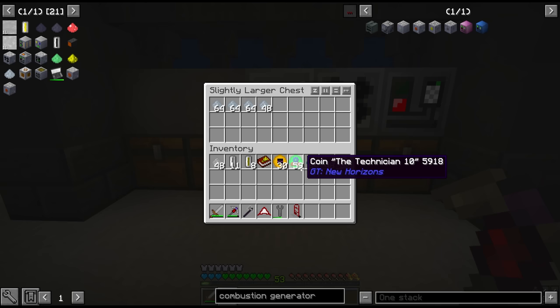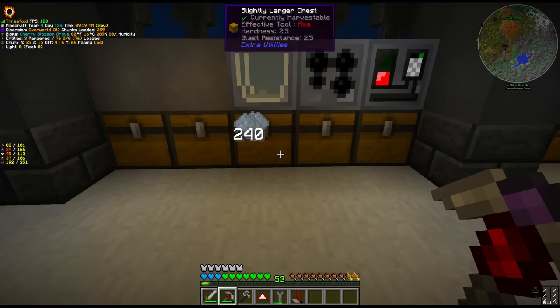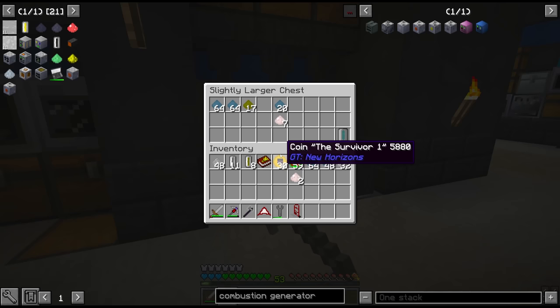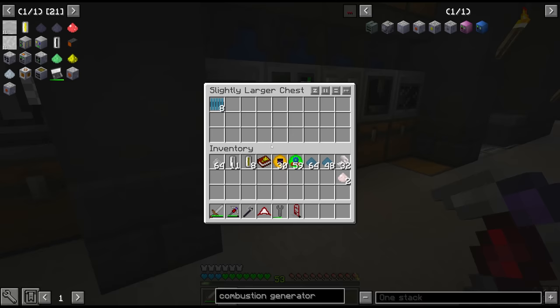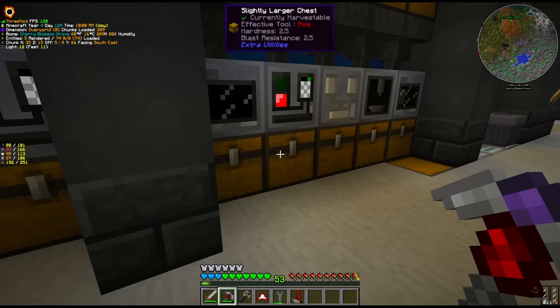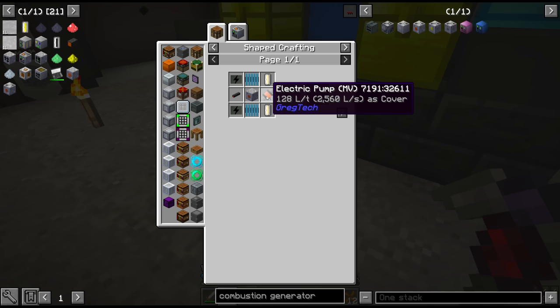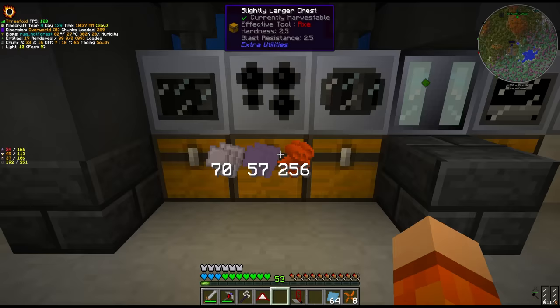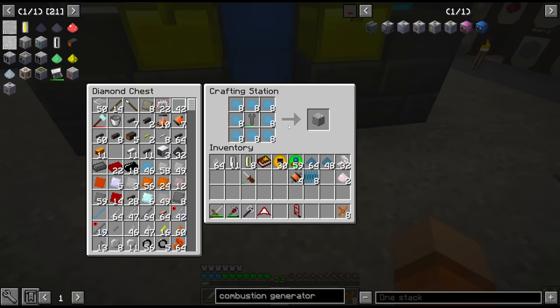Wait - my math was completely off, we're 16 short. Not to worry, we still have the chrome available. We got the coils and I was making up some bronze rotors - we need 4 MV pumps. We need some more extra aluminium plates, which we can use to craft machine casings and turn those into machine hulls - we'll make as many as we can, 6 I guess. Now we're waiting on the lubricant, and we also need ultra low power ICs.